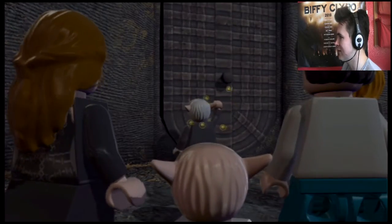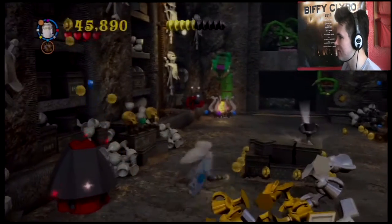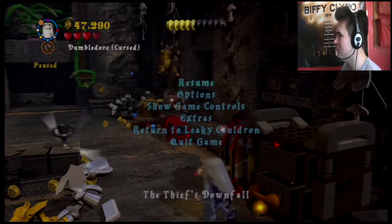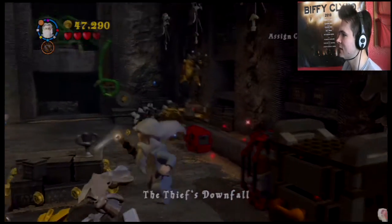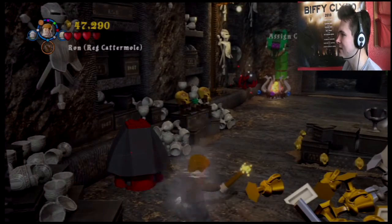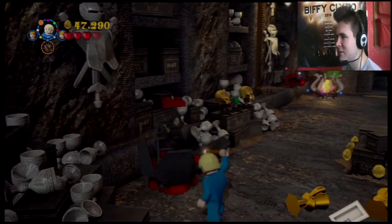Dumbledore back from the dead, having the time of his life in Gringotts, I'm sure. In we go — everything's going crazy here. You can tell most of the collectibles in here, by the way, simply by the fact we've got this wonderful doohickey — by the amazing assortment of dark objects in here, which makes sense. It is Bellatrix's vault.